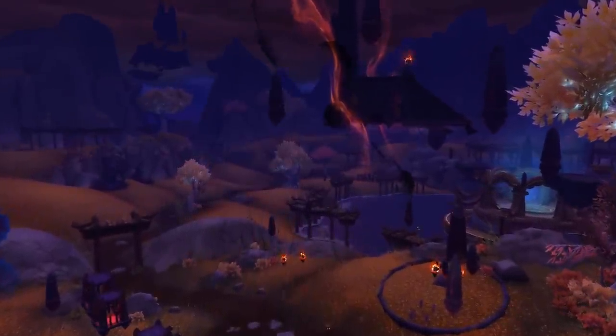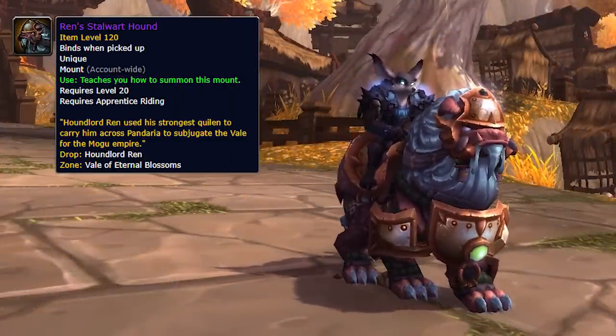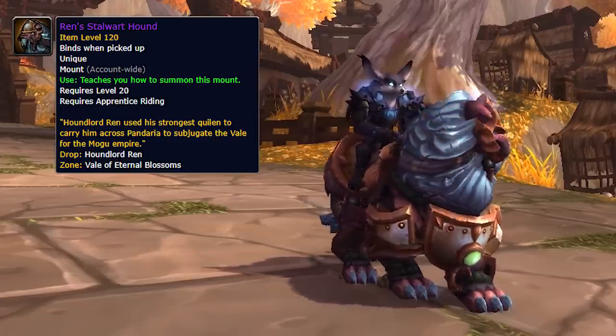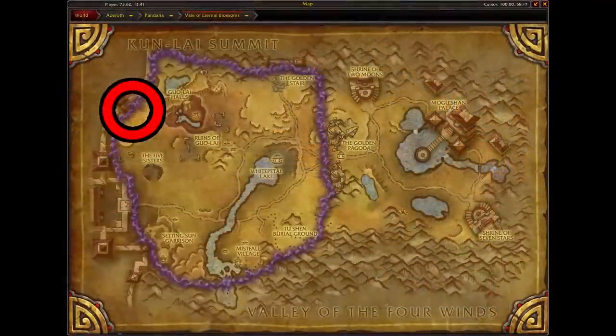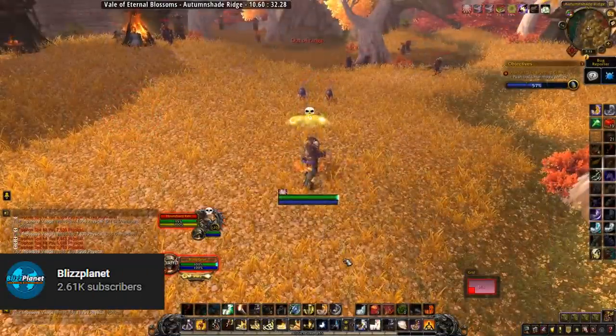The first mount is Ren's Stalwart Hound, and this drops from Houndlord Ren, who is spawned during the Warring Clans assault, which takes over the left and center of the map. He is located up in the top left hand corner and patrols with a couple of NPCs. He is very easily soloable.